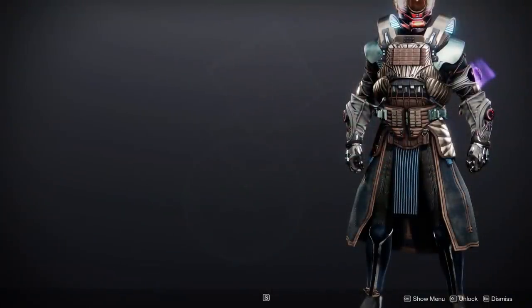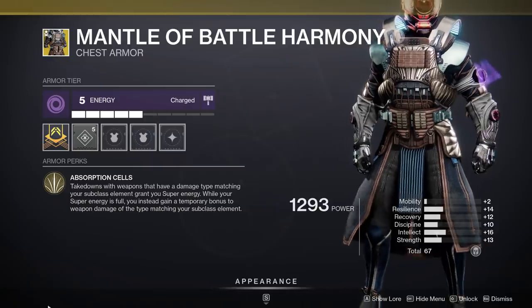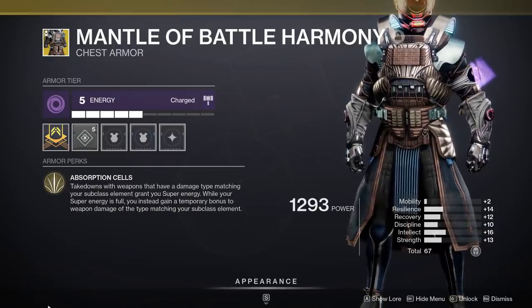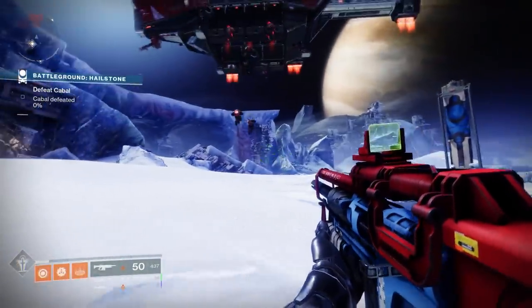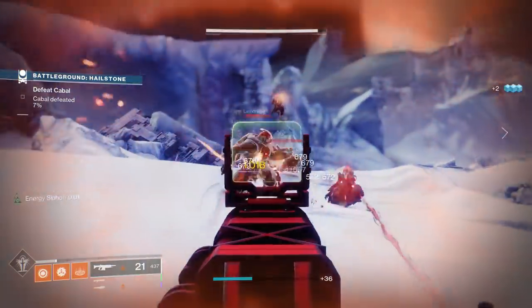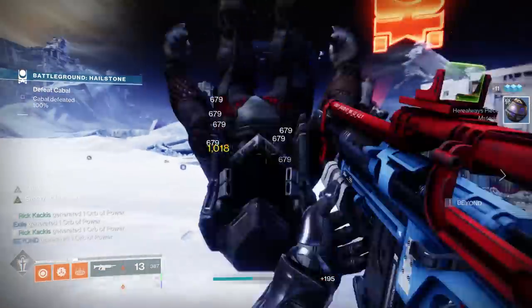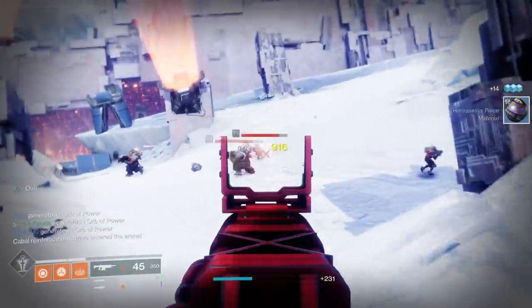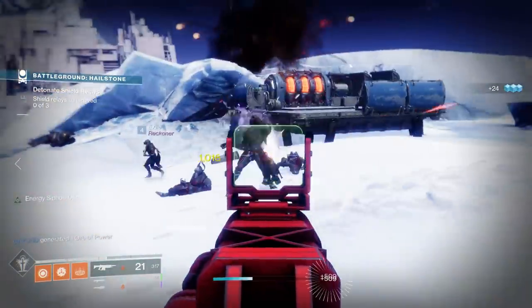Moving on, we have the Mantle of Battle Harmony for the Warlock. This has the exotic perk Absorption Cells: takedowns with weapons that have a damage type matching your subclass element grant you super energy. While your super energy is full, you instead gain a temporary bonus to weapon damage of the type matching your subclass element. Hold on — you're telling me you use an elemental weapon that matches your subclass element and you get bonus super energy until you get your super, and then you get bonus damage with those weapons? That sounds absolutely cracked, and when most people saw this, they thought it was gonna break the game.